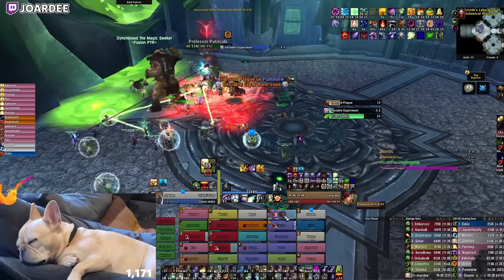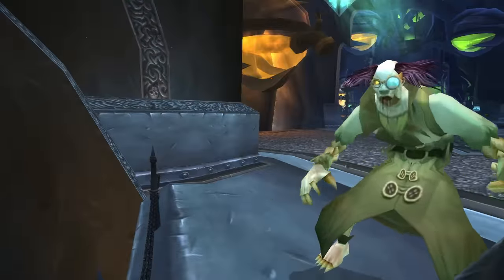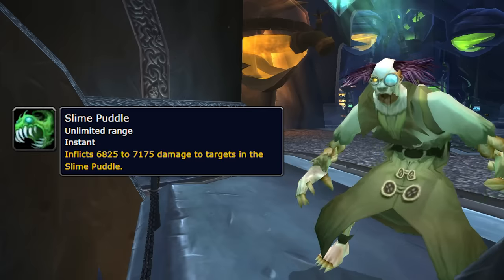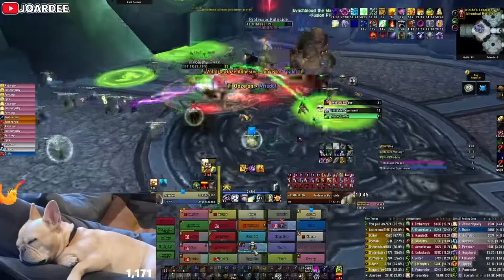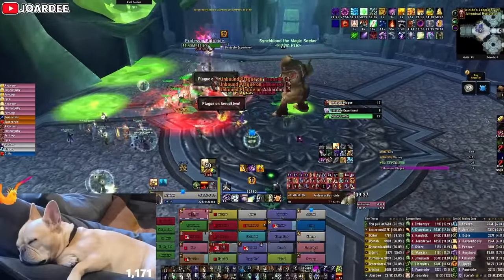Let's discuss Putreside's phase one abilities. First, every 35 seconds or so, Putreside will throw two puddles of slime on the ground that over time will grow to a huge size, cutting off sections of the room. These are generally avoidable, and the abomination has an ability that will drink the slime, so you'll most often not have to worry about these.